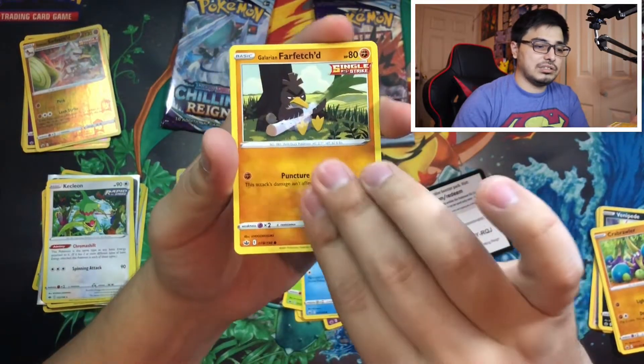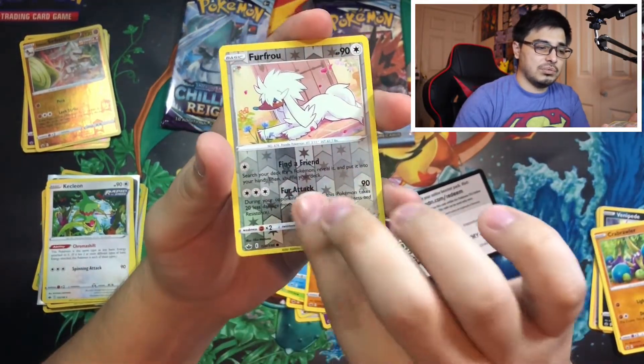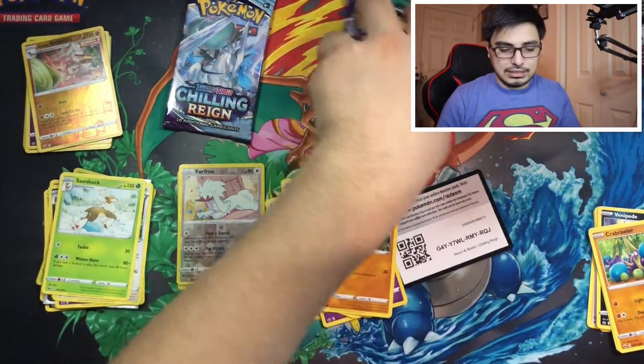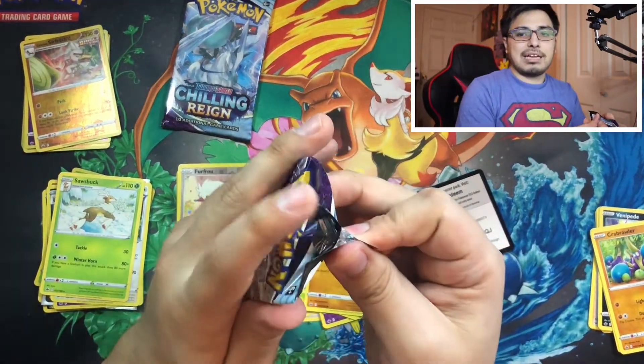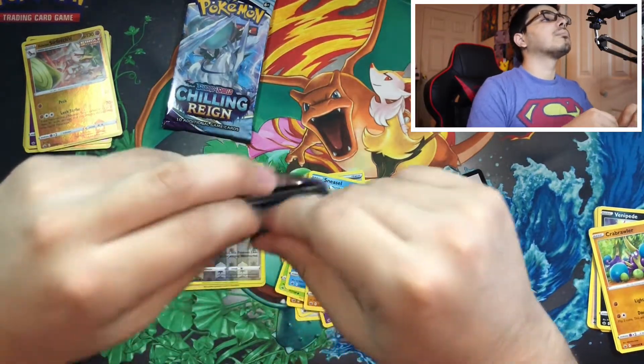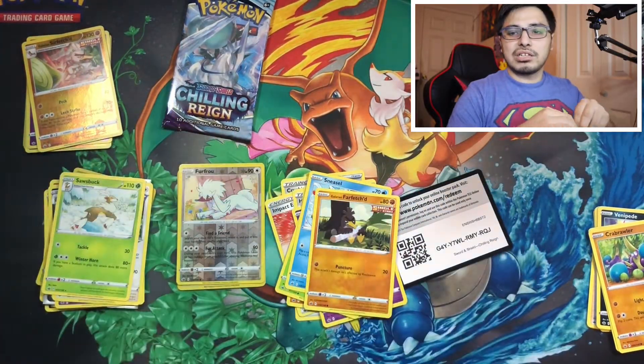Alright, we got a Galarian Farfetch'd, a Furfrou, and a Sawsbuck. Let's open this Zapdos pack now and see if we got anything. I'm hoping my video is still recording because I might run out of memory.